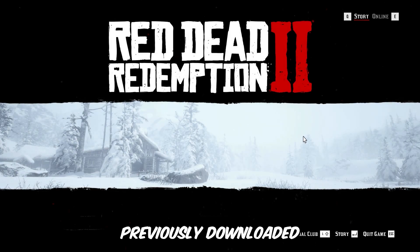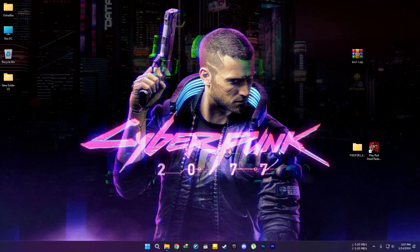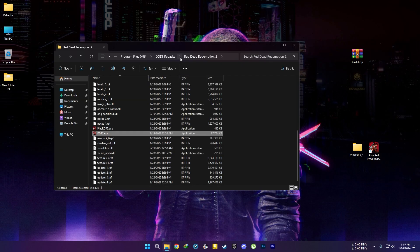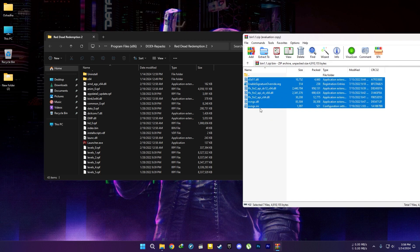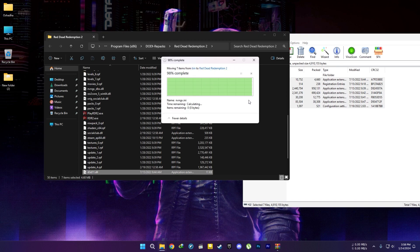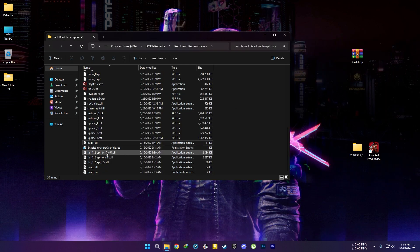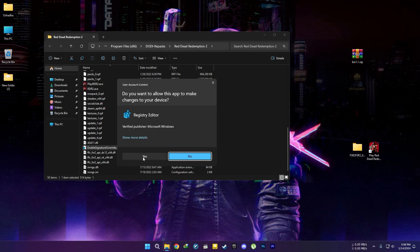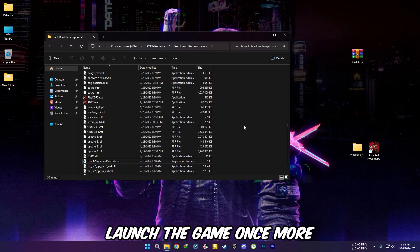Exit the game and extract the previously downloaded files into the Red Dead Redemption 2 directory. Run the Enable Signature Override registry file, then launch the game once more.